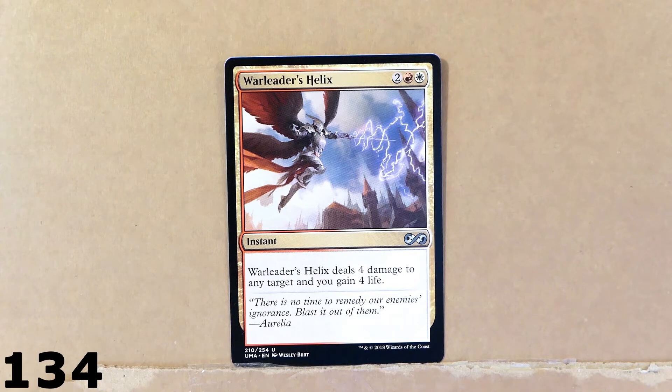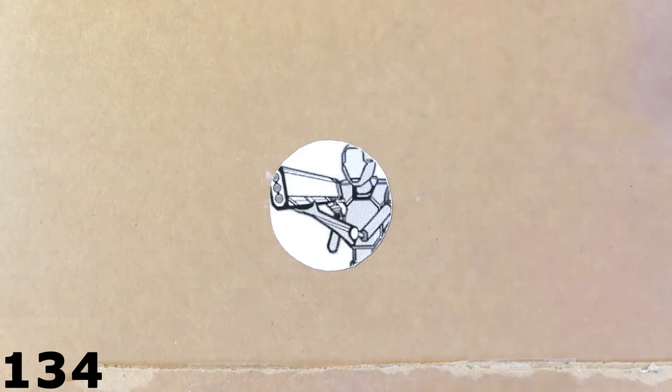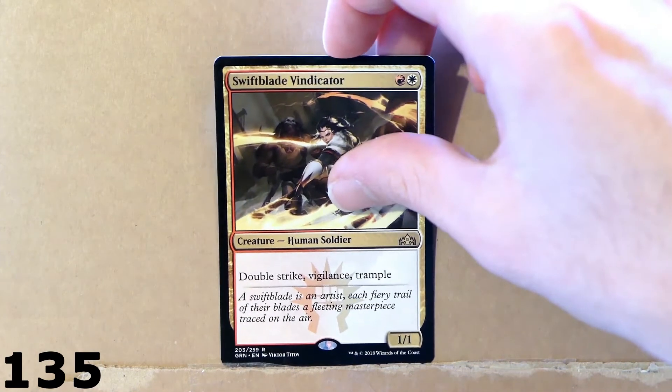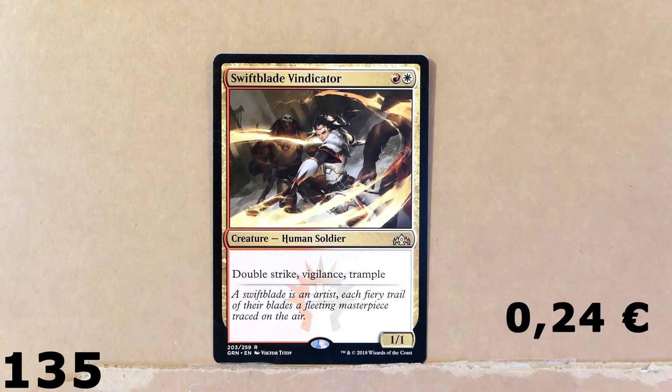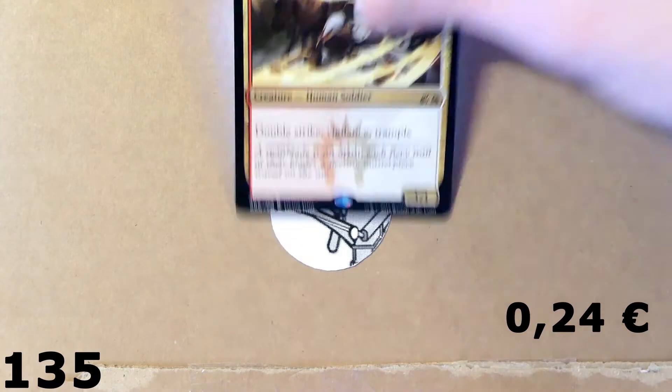It's an instant — not a creature. It deals four damage to any target and you gain four life. Pretty okay. This is a pretty popular card — Swift Blade Vindicator. Pretty popular card, this one. Just two mana, red and white. Swift Blade Vindicator — Double Strike, Vigilance, and Trample. It's got pretty much the whole package.